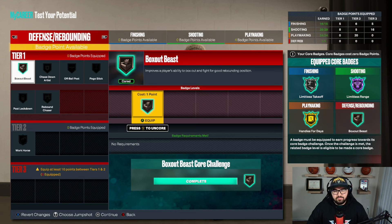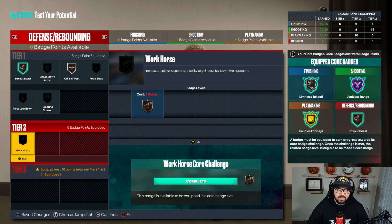For defense, I would just do box out and off ball pest. But I think those are the best badge setups. If you enjoyed this video, consider subscribing and I'll see you in the next one.